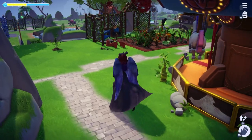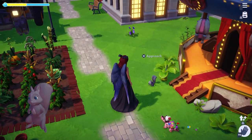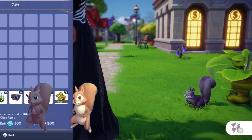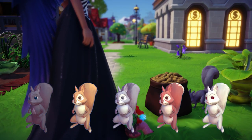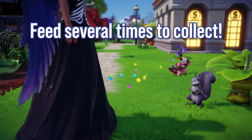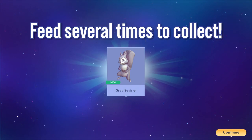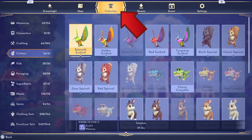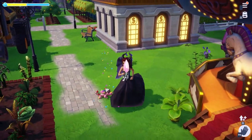The next one I found happened to be the gray squirrel. There are five different squirrels: a black one, a classic one (which was the first we met), the gray squirrel, the red squirrel, and the white squirrel. Once you feed all of the squirrels a handful of times, they should be added to your collection in your main menu.